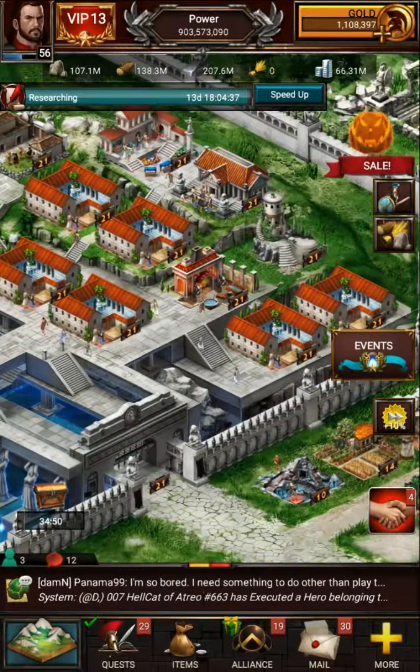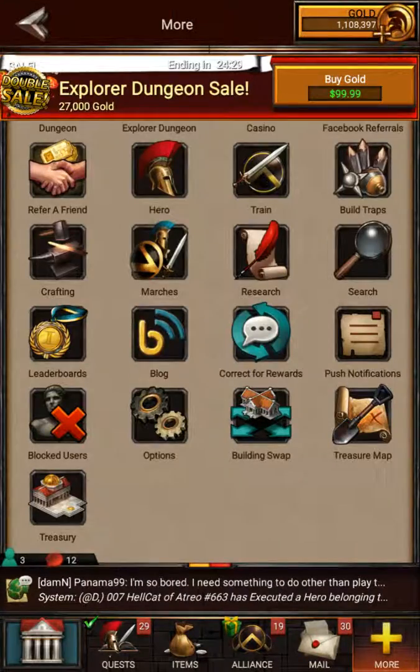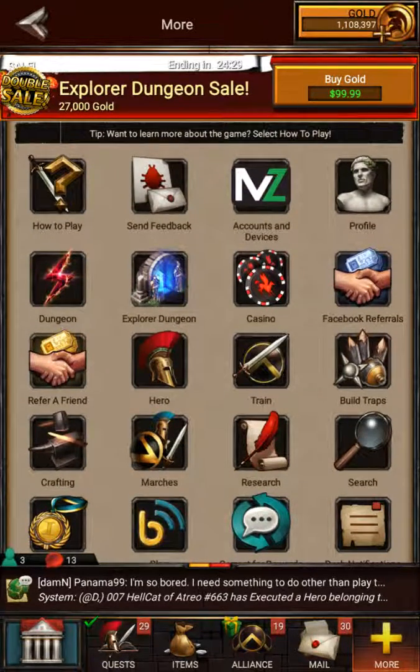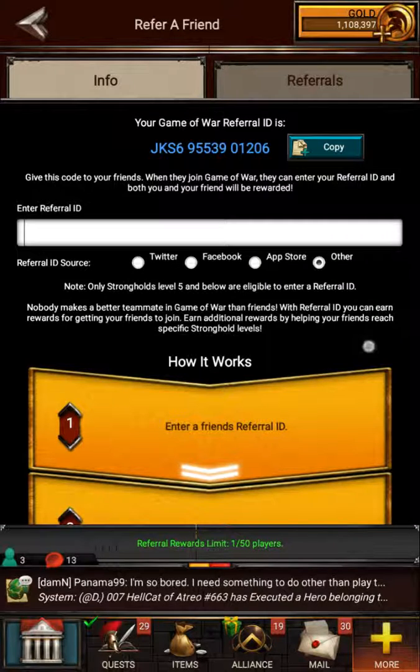Something else I ask people about in Ally Chat all the time and they never utilize it: go into More and then go to Refer a Friend. It says your Game of War referral ID. If you give that to somebody else — even if they're already playing and they enter it — both you and the person you refer will get rewards.